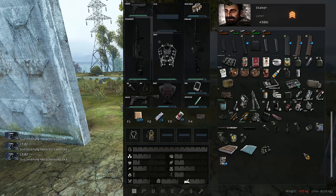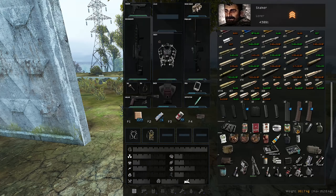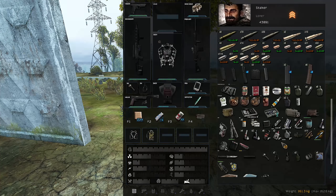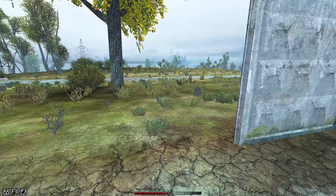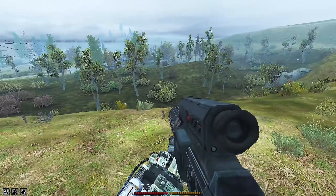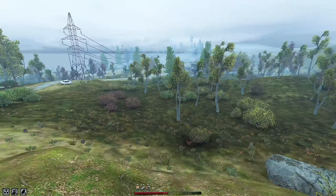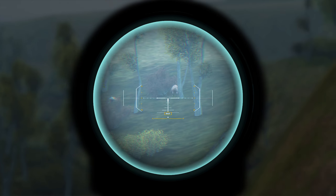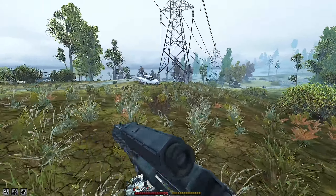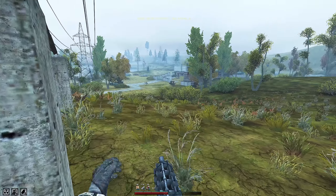Let's go here and clear some more mercs, and use the new Ghost Rifle. Oh, this thing is depleted — we can throw it away. We don't need this.